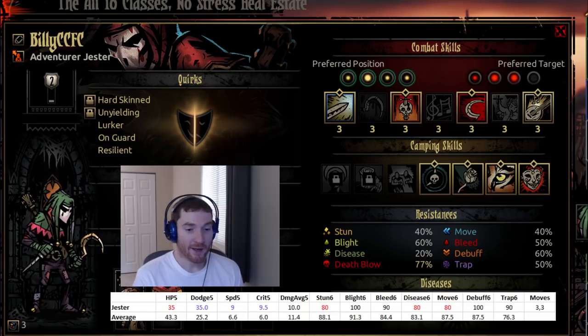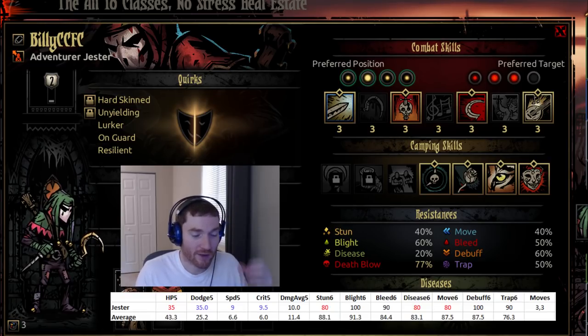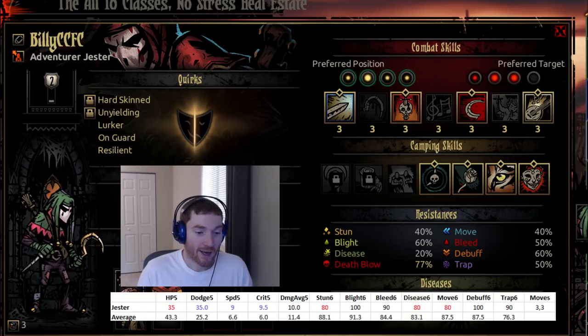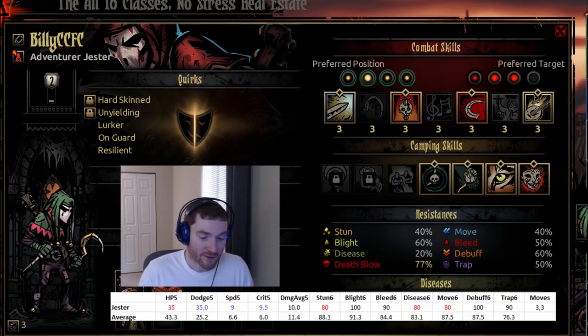Jester has 9 speed, which is excellent. It's a little scary on a low HP class because going fast with low HP means if an opponent hits you with a damage-over-time ability at the end of a round, you have a strong chance to go ahead of your healer at the start of the next round and die to the dot before you can get healed. That's the number one way I lose characters — a high hit with a dot attached. Nine speed is both very good and quite dangerous on such a low HP character. 9.5 crit is high — more crit is better.